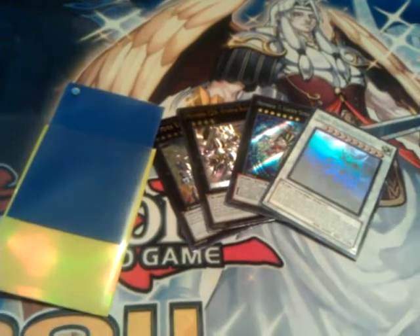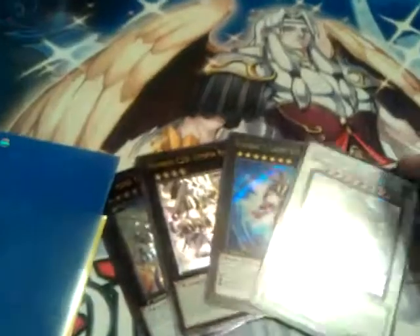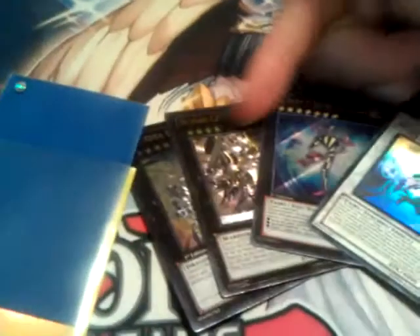Hello YouTube, this is NBF Grim Reaper here with the trade pre-video for Kill Trig 2. Here's the card you wanted: it goes to Odin, Lucky Straight, Ultimate Rear Utopia Ray, and then Ultimate Rear Thunder and Dragon.